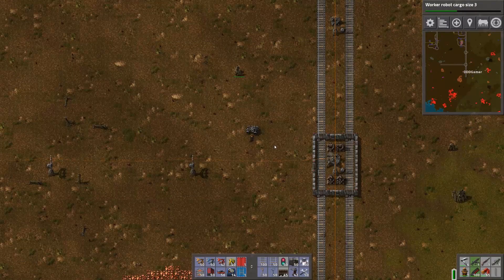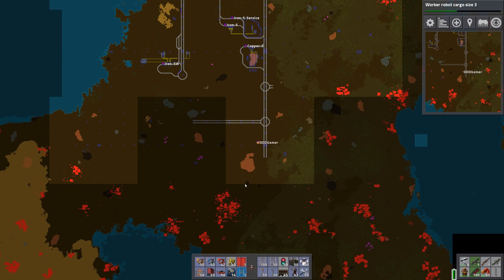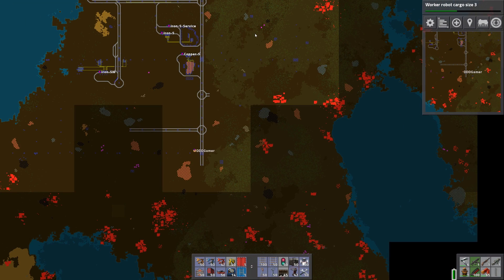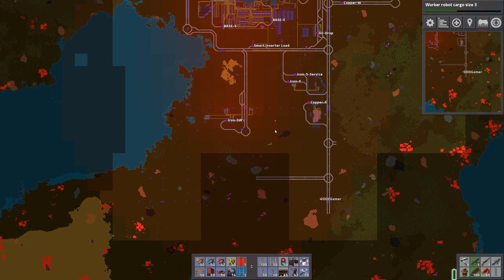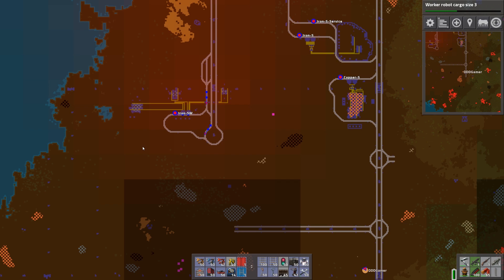If we turn off the debug view and go into the map, we can see the radar coverage shown by these big squares. If we tap the alt key we can bring up the pollution overlay, which will actually tell us where the chunks are — that is perfect, we can count them up that way: one, two, three, four, five, six, seven.